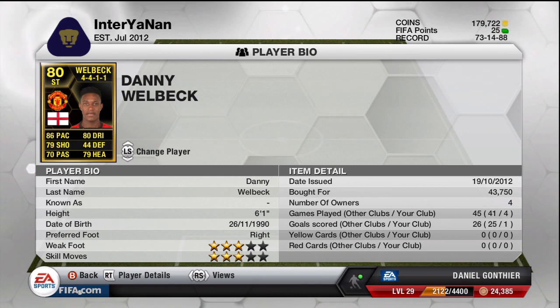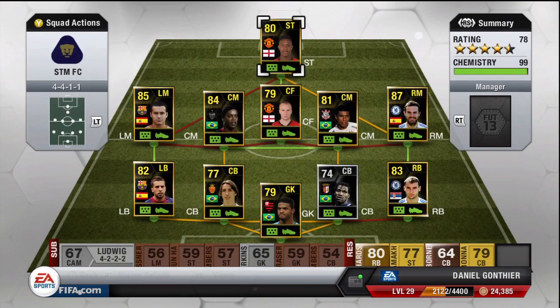Up front to finish off this team we are going to be using inform Danny Welbeck. I pretty much based this whole team around inform Danny Welbeck — I really really wanted to use him. He's a great player, I've heard a lot of good stuff about him. I was looking around and managed to come across this full in-form team where I could use inform Danny Welbeck, so I made it work.